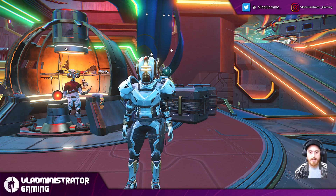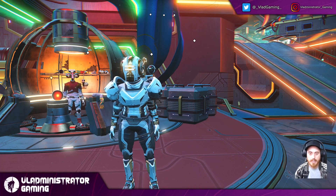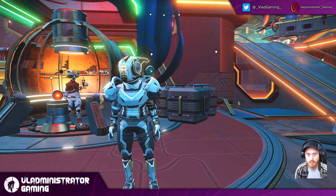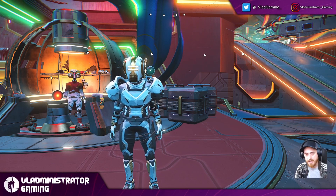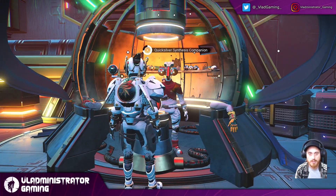All right everybody, we are here in the Space Anomaly, and we are going to start looking at what clues we have to tell us whether or not we need to complete this expedition more than once to unlock all of the collectible items. We are standing here in front of the Quicksilver Synthesis vendor, and we are going to use him to gather our first clue.